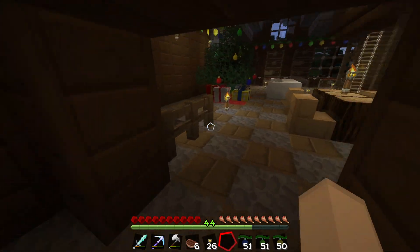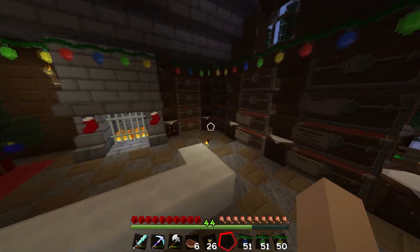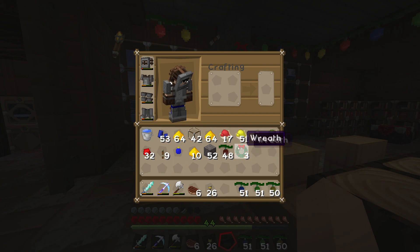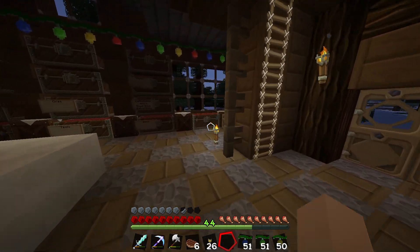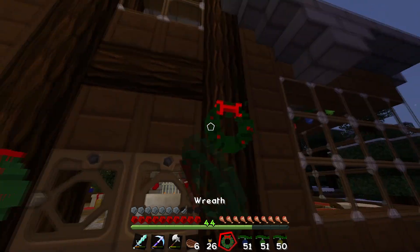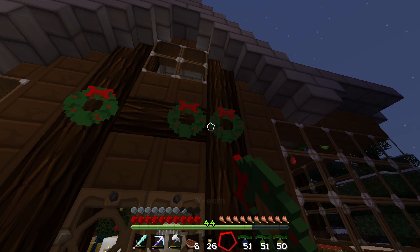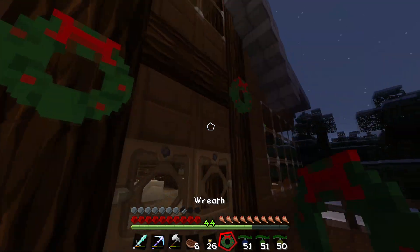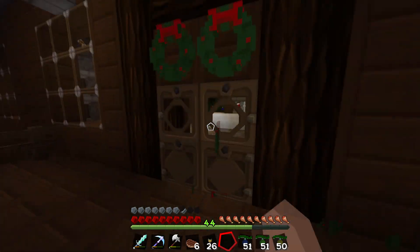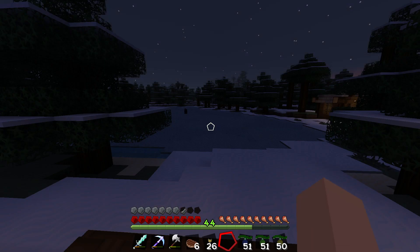I really like how I can look out over the house and see all the beautiful Christmas lights and the presents under the tree — that's really cool. It's almost night so we're going out to check out these mobs since I think they're actually spawning now. I'm going to put my armor on before we go out. I'm still trying to figure out where I want these wreaths without making them look super stupid. I literally can't figure out wreath placements — that's my biggest issue right now.